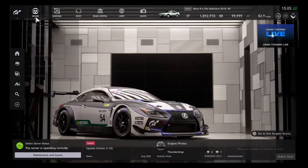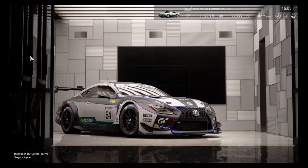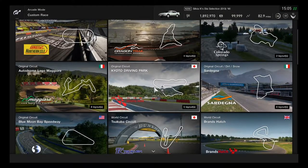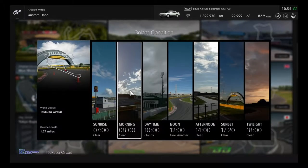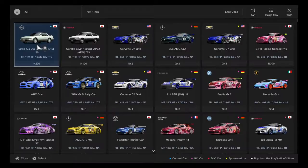Now it looks like it's time to try out the Silvia K DS Selection. We're heading to a Japan racetrack, and this car is categorized as an N200. Let's get ready to race on the Super Circuit for a good nostalgia race.